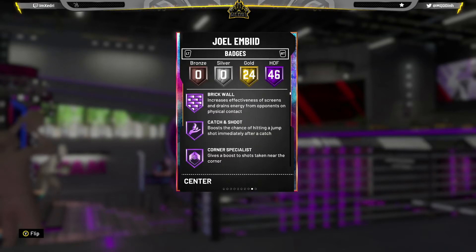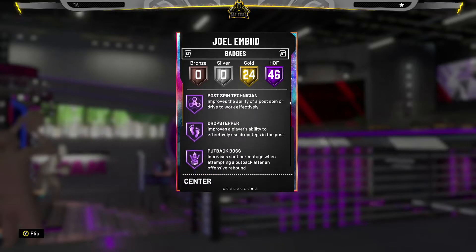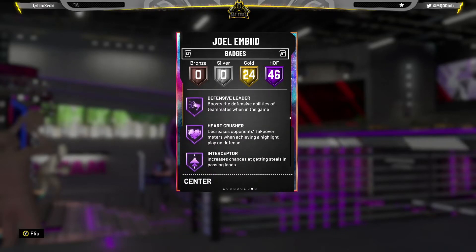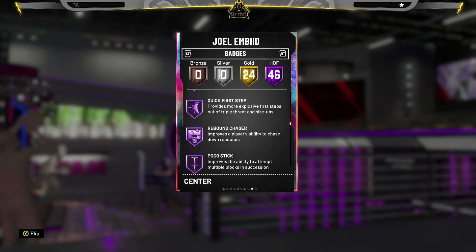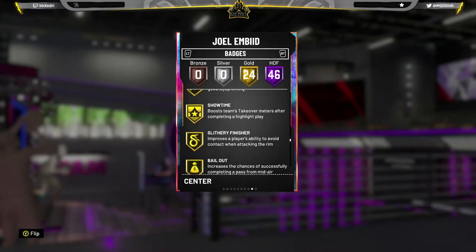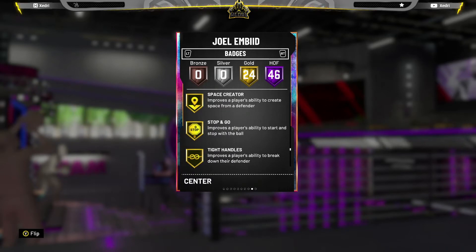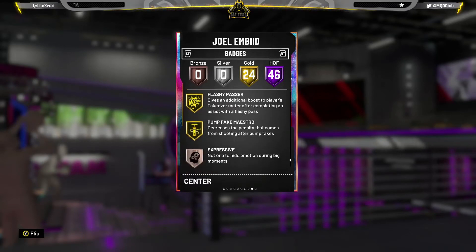Moving on to badges: 46 Hall of Fame, 24 Gold. Important ones include range extender, quick draw, dimer, clamps, defensive leader, interceptor, Hall of Fame unpluckable, and Hall of Fame quick first step — which is impressive. Also fancy footwork for the cheesers, gold bailout, gold handle for days so you can probably ISO with him low-key if his dribble moves are good, space creator, dead eye, and flashy passer. Those are his badges.